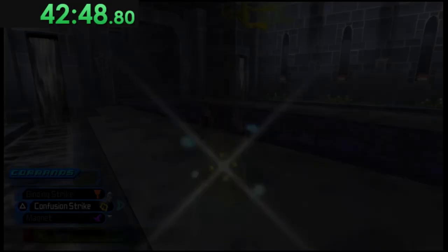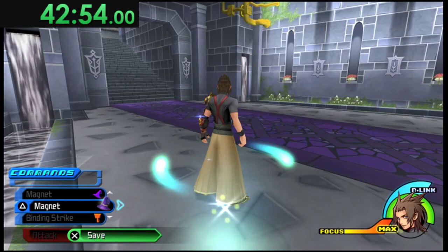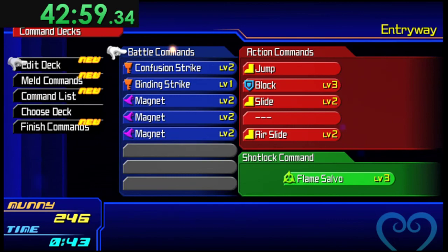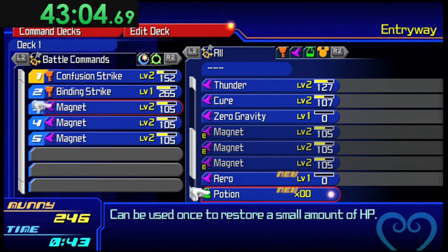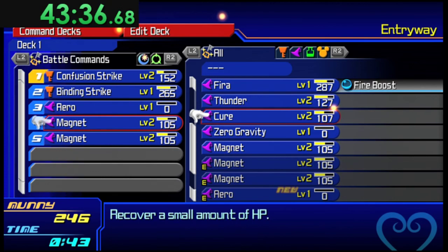If you don't have enough D-Link, go to the save point and warp out and back in — that's the fastest way to restore it. After that first room your Magnets will be at level two. Now replace those Magnets with whatever commands still need to be leveled up. If I had three Fire Boosts I'd be replacing with Arrow, Thunder here. If your Binding Strike wasn't fully leveled before grinding, replace it with the level-one Binding Strike now.